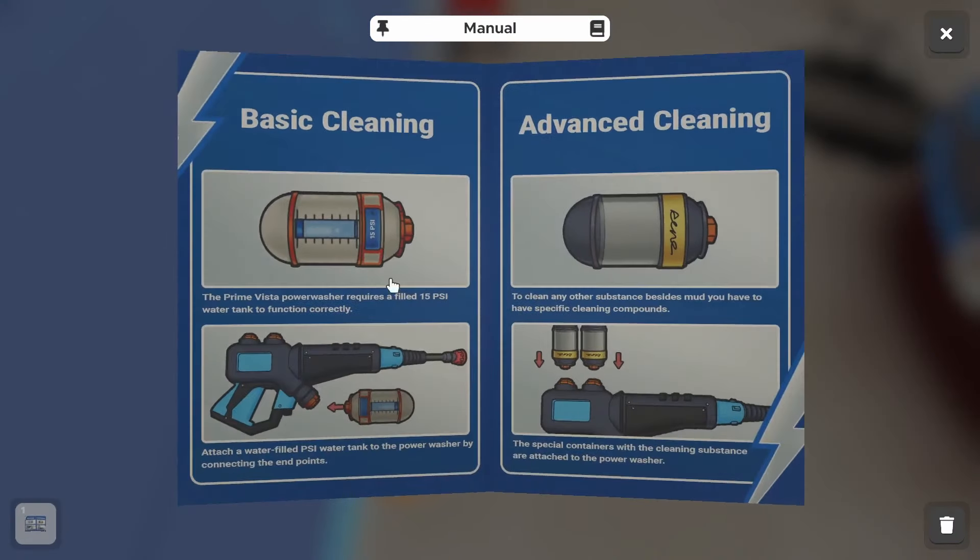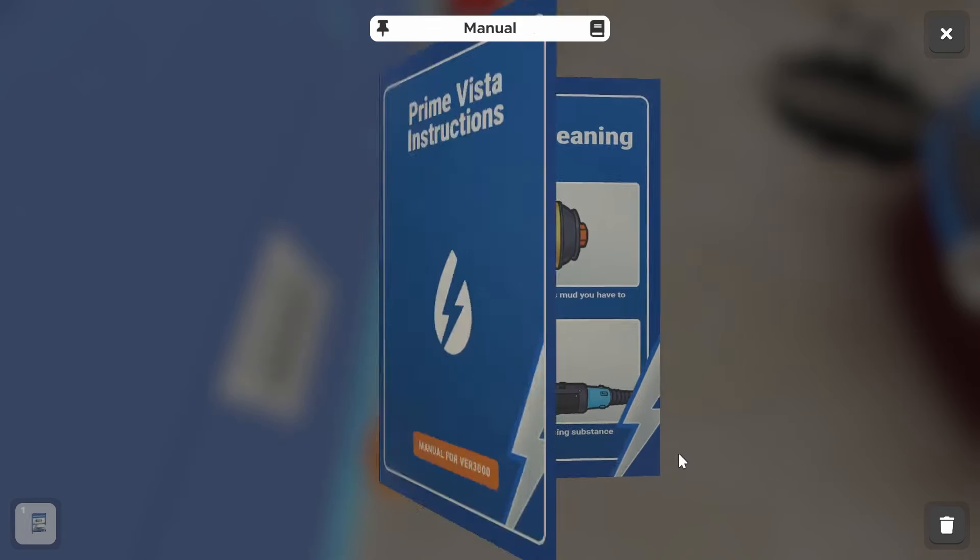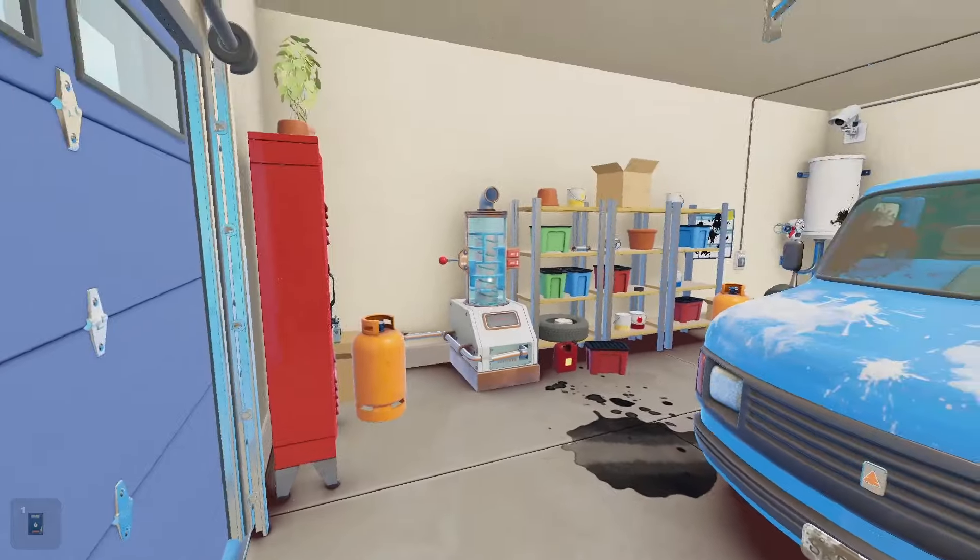Okay, instructions. Requires a filled 15 PSI water tank to function correctly. Attach a water-filled PSI water tank to the power washer by connecting the endpoints. So I will need a tank, I will need water, I will need a washer, I will need this thing. And cleaning compounds. I'm sure we can do all of those things.